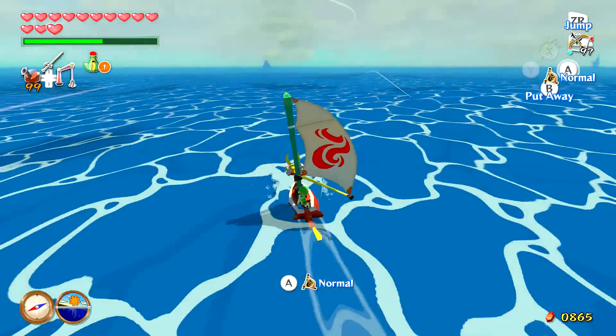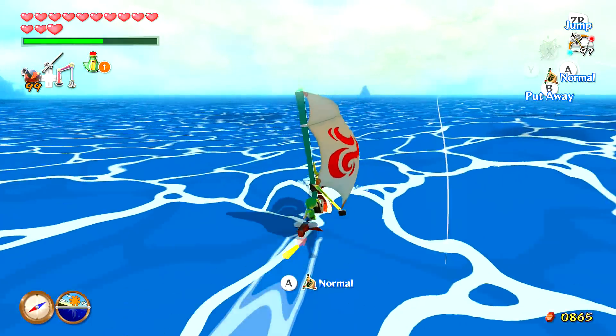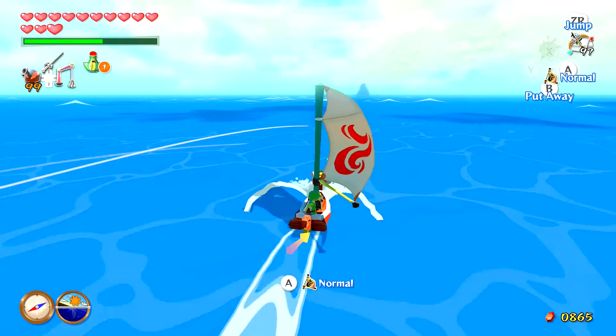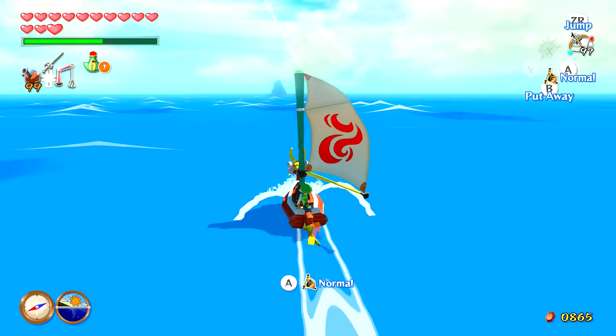I'll come around eventually to reading them, but no worries. Anyways, let's go ahead and head over to the Fire Island. As you can tell it's right up ahead — we can already see the silhouette. You don't really see any lava or fire erupting; you have to head really close for it to render out.